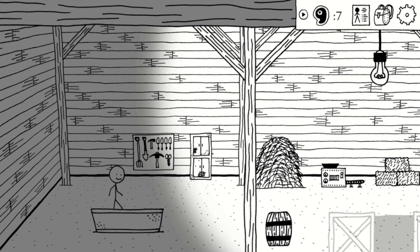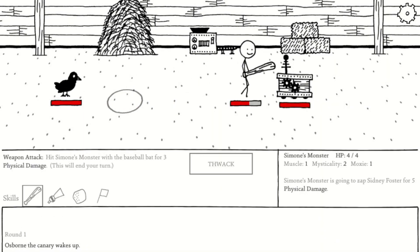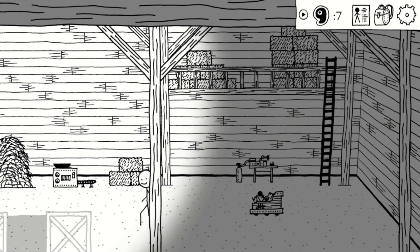Once you're in the barn, go ahead and grab the fishing rod as well as fight the robot. Simone's monster is the weakest enemy around, so you shouldn't have any trouble. When you invested in Moxie earlier, you should be able to grab the welding gloves from the tool bench as well as the free gas can right here.